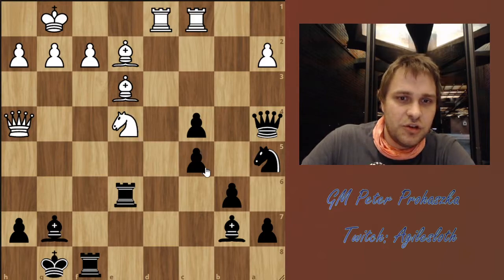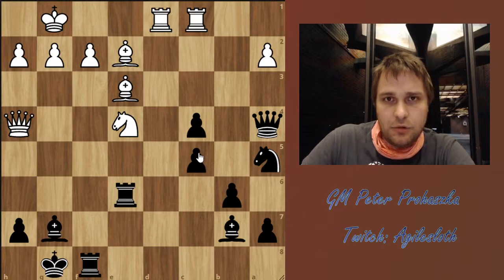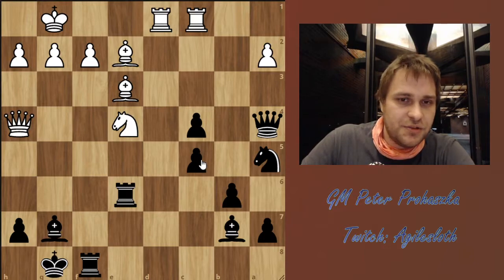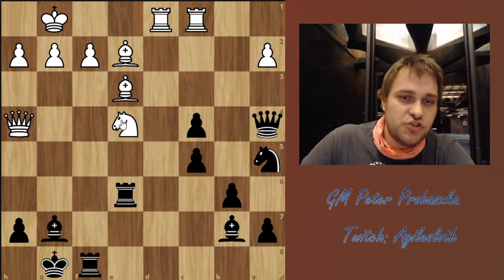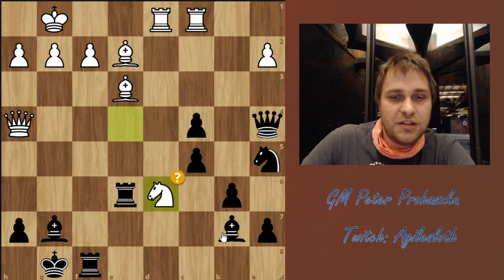This is a crazy position that arose from the Grunfeld defense out of all openings, and it was White's turn. White has a few options here and he played the natural looking move, Nxd6.